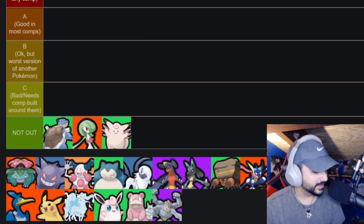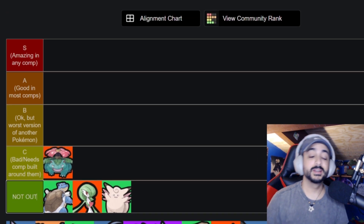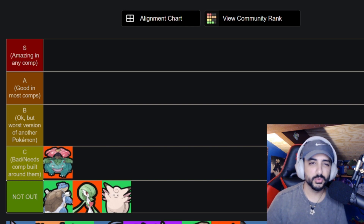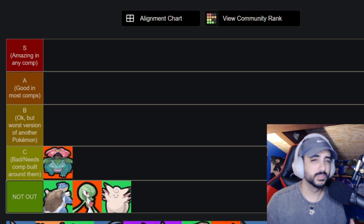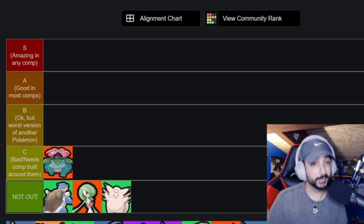First up is Venusaur, who lands in C tier — pretty bad no matter what. You really need to build a comp around him. He can do cute things like Sludge Bomb enabling Gengar's Hex, or you can go the tanky Giga Drain and Petal Dance variation, but it never does enough. He has a solid early game and Sludge Bomb Solar Beam is probably the version you should play, but still nothing to write home about.